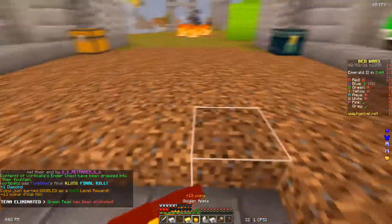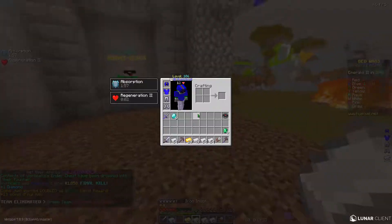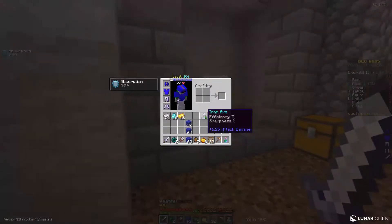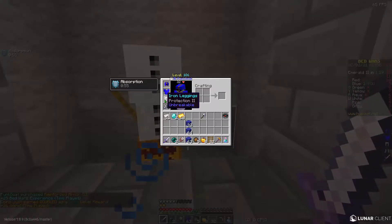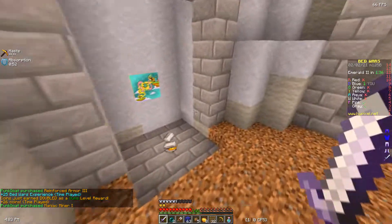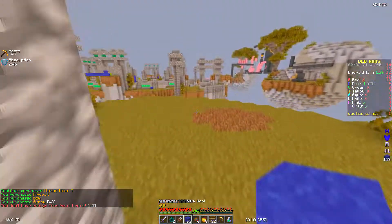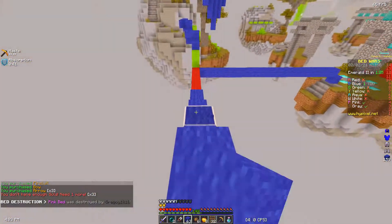I killed them — oh my heart rate probably went up by so much there. That was super scary, my heart is still beating so fast. I'm going to put this in my last slot just in case I need it. There's my Prot 3, and I'm going to get Haste as well and grab a bow. That's just kind of a failsafe — I don't intend on using it, but if one of them is actually very sweaty then I will.